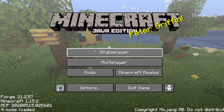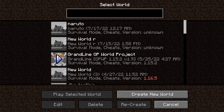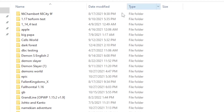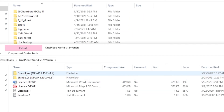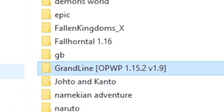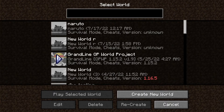Click Done. Next, go to Single Player and create a new world. If you want to use the optional One Piece world downloaded from Planet Minecraft, go back to your Minecraft folder and find the folder called Saves — that's where all your worlds are stored. Go back to your downloads folder, unzip the One Piece world file, then copy, for example, the Grand Line file and drag it into the Saves folder, and you'll have that world in your Minecraft.